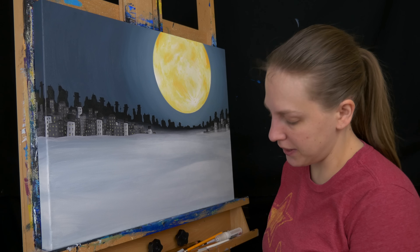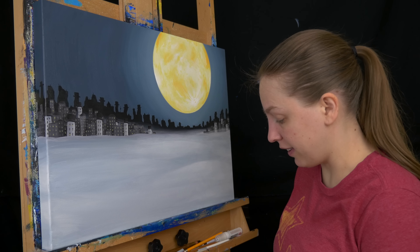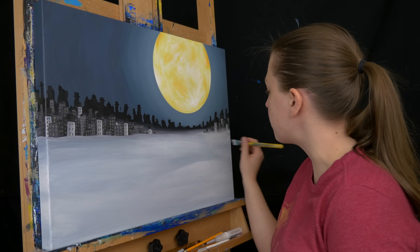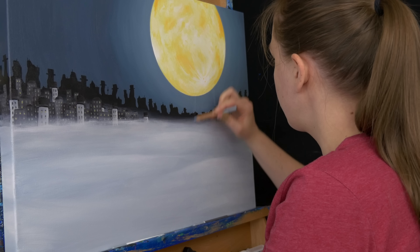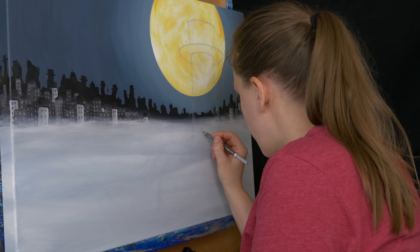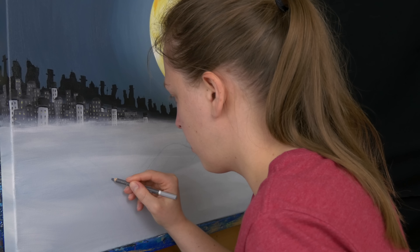I'm taking this glazing liquid and mixing it with just a very, very light gray — mostly white with just a touch of gray so it's not so bright — and using a lot of the glazing liquid. It's better to be too transparent, because you can always add more, but you can't take away once it's on the canvas. So I'm just very lightly brushing it on top and blending it down into the rest of the fog, and then I can go over and do the same thing on the other side.